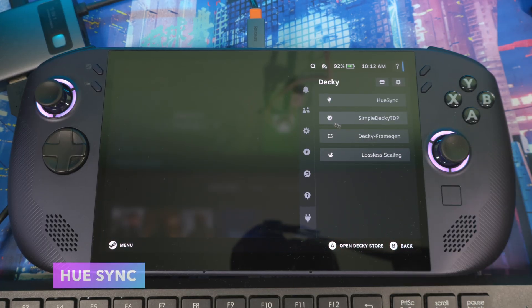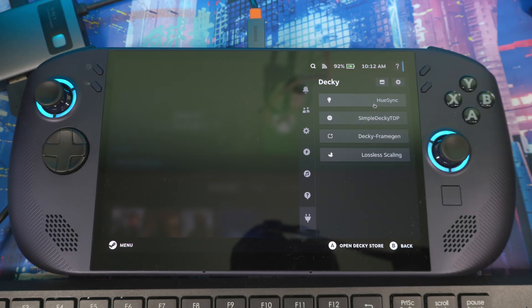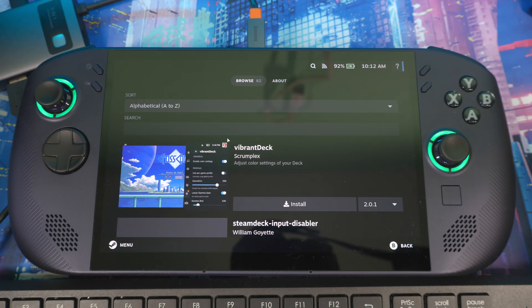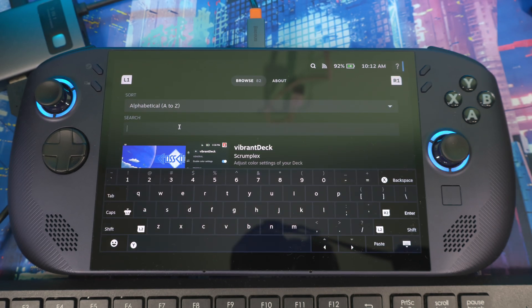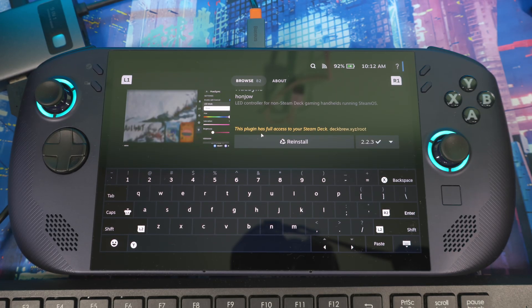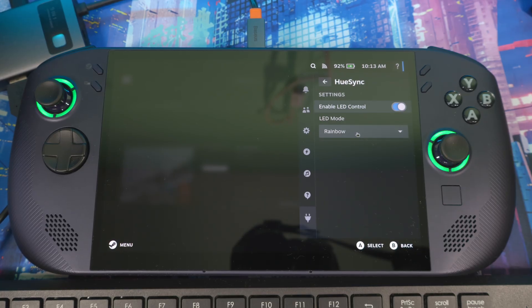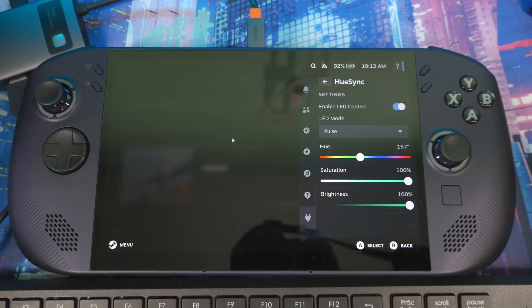To control your lights, a lot of people ask how I got my lights running and changing. The plugin is called uSync. To get it, go to the store, type in 'uSync,' and it should be the first result. Click install. Once you're in uSync, click to enable it and then you can control all the different colors and light styles from in here — you can hear it changing as I do it.